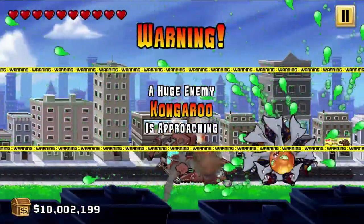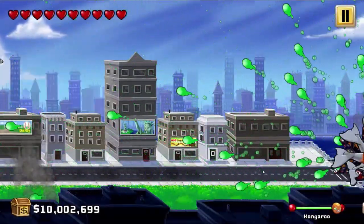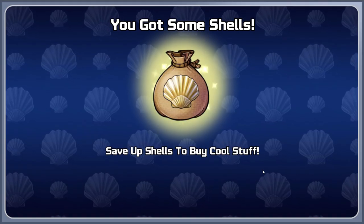Warning — a huge enemy, the Kongaroo. We got behind him and he's dead, he's gone. Wow. I don't think I've ever done that before — we just got behind him and destroyed him. That was really interesting. That was awesome.